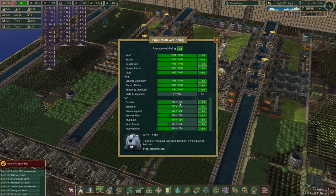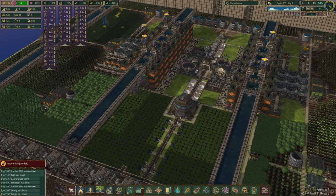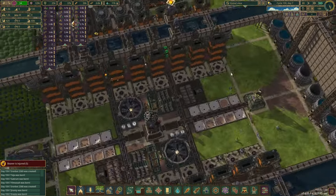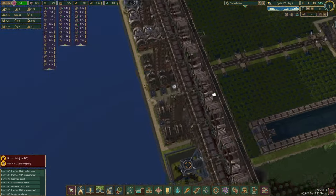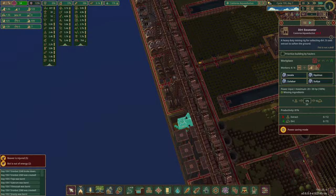We've also broken a thousand beavers, which is cool. Scratchers, swim pools, Exercise Plaza, Wind Tunnels, Motivatorium — I think all those will benefit from having less work time. Mudbaths, however, are not running, and that is because they don't have enough mud. So we need to get more dirt — we need to mine more dirt.